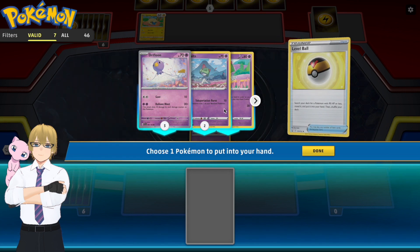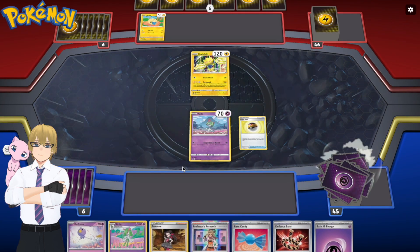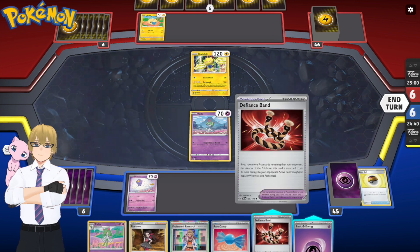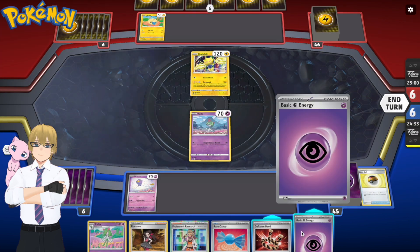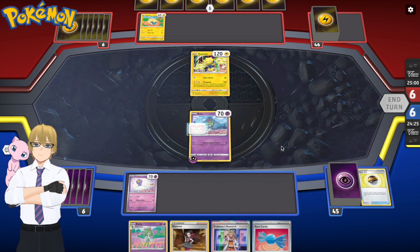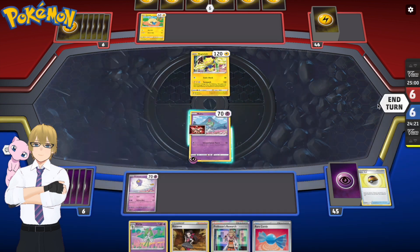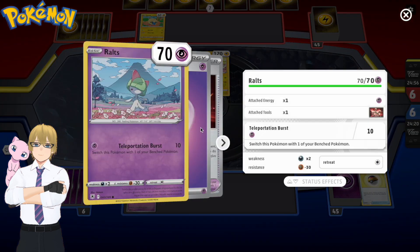I'm playing a Level Ball — probably going to get Driftbloom. Yeah, there we go, playing the Driftbloom from Level Ball. It's not a crazy start; I'm definitely missing a lot of the immediate drawing power from the deck. Playing a Psychic Energy card down to my Ralts, playing the Band — wondering what I'm going to play the Band on. I put it on the Ralts for some reason, but I guess I just wanted to see the card since I've never played it before. Passing the turn to my opponent.